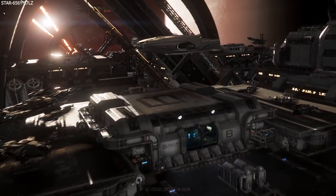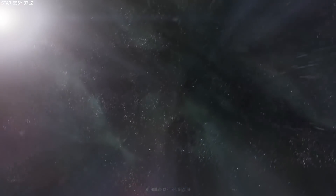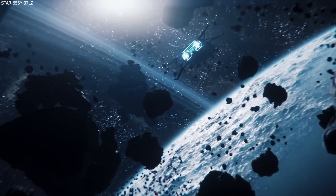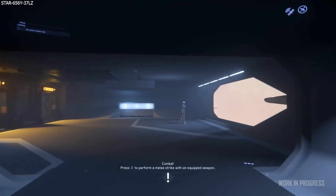Previously I made a video highlighting all of the upcoming ships on the new Progress Tracker slated to be worked on this year. Today I'd like to talk more about all of the ship content and features — anything related to ships also being worked on this year. We're going to kick it off with two features coming with the first patch of the year at the end of March, so Alpha 3.13.